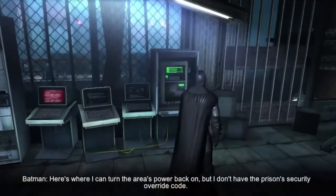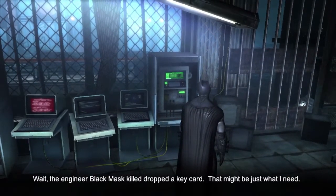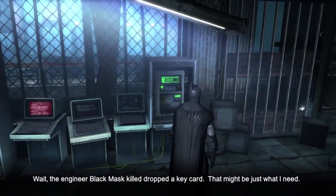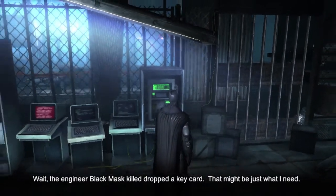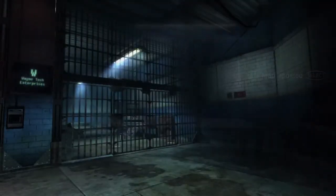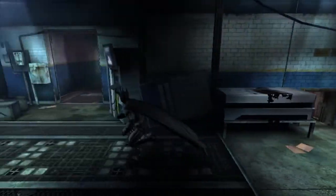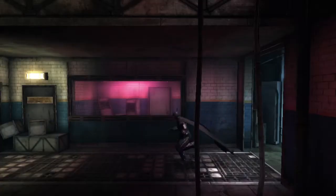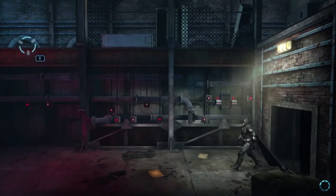Here's where I can turn the area's power back on, but I don't have the prison's security override code. The engineer Black Mask killed dropped a security keycard — that might be just what I need. Batman has caught up to Black Mask, but cannot get into the area without the correct keycard. You'll need to head back to the entrance of the facility where the industrial worker was murdered and grab the dropped card.